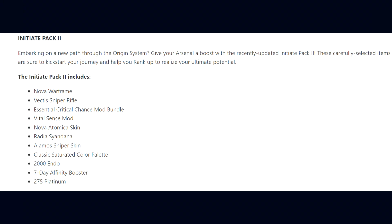The addition to the game with this update is the Initiate Pack. That includes the Nova Warframe, the Vector Sniper Rifle, an Essential Critical Chance Mod Bundle, Vital Sense Mod, Nova Atomica Skin, the Radia Sign Dana, Alamo Sniper Skin, Classic Saturated Color Palette, 2000 Endo, a 7-day Affinity Booster, and 275 Platinum.